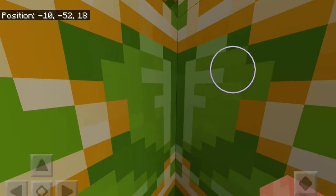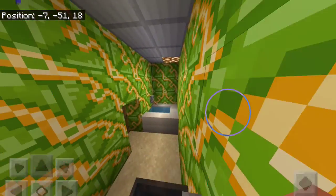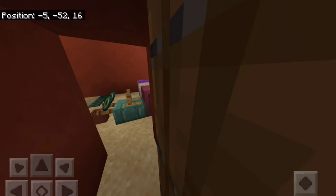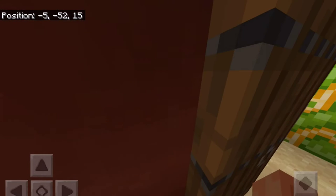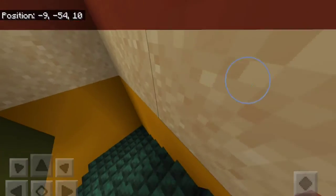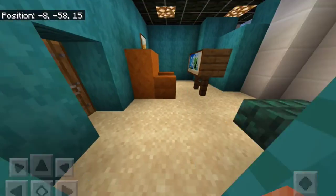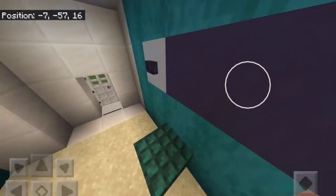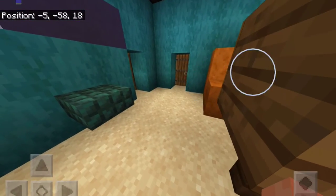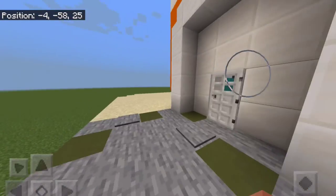There's also a window here. And we're back in the main area. There's a window right there as well. Basically, that's the whole house.